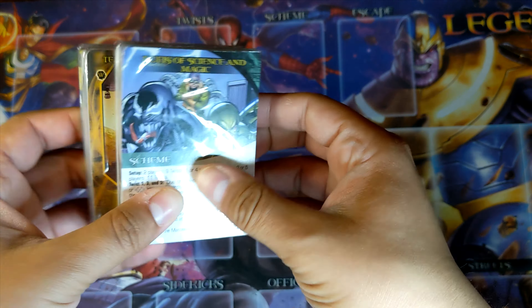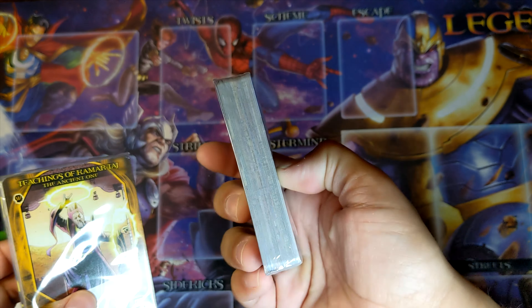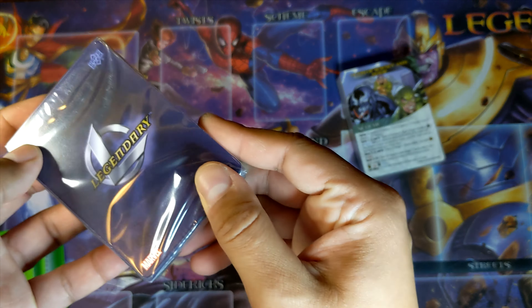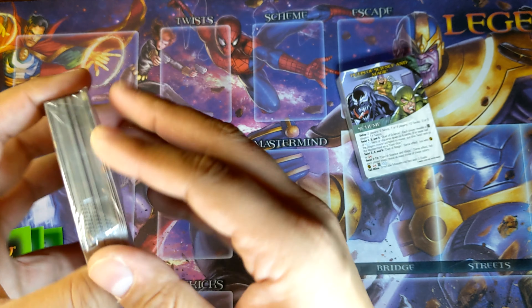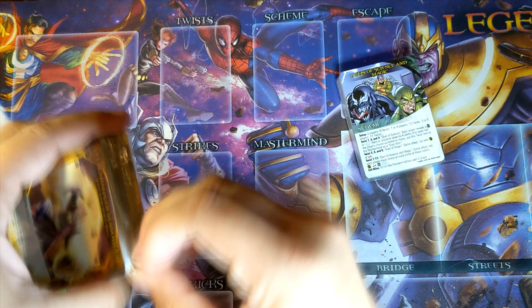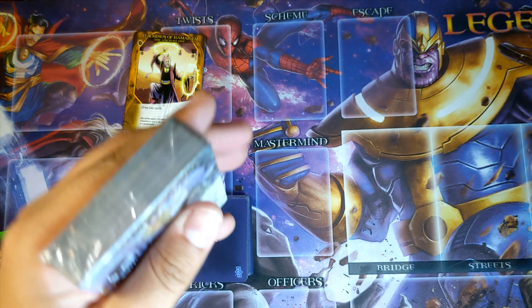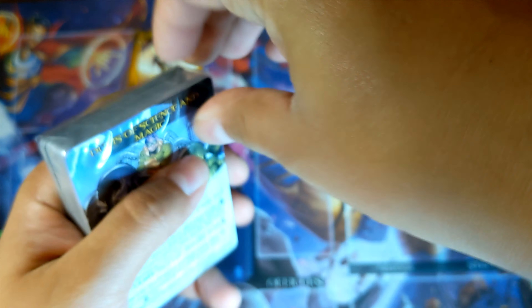This one came with 2 little mini decks. This one has a scheme, so I'm going to think this is like the bad guys and schemes. And this is probably going to hold the heroes. So this must have the rest of the Ancient One's cards.